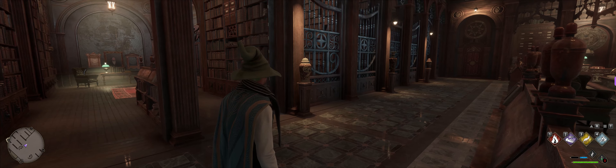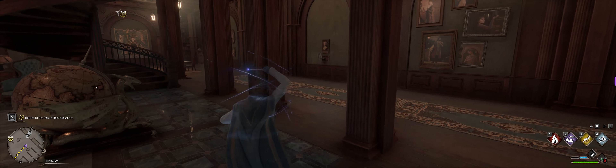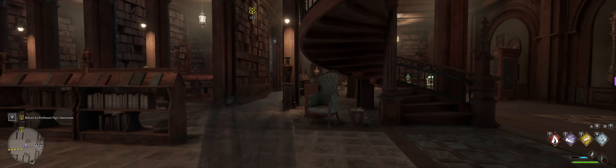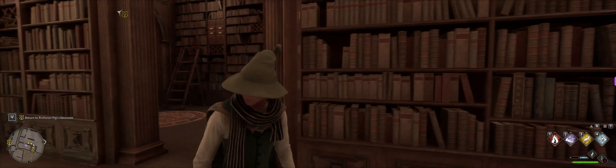We are still here in the restricted section and we also learned a new spell — the invisible spell. That is pretty cool. We can now also open chests with eyes so we can sneak on. But our inventory is full.